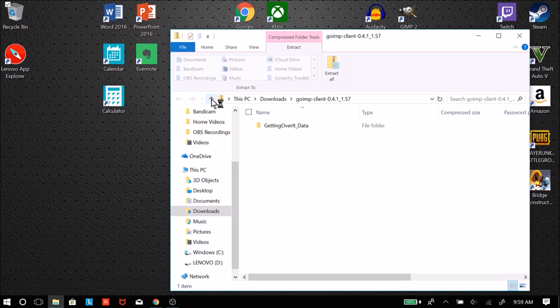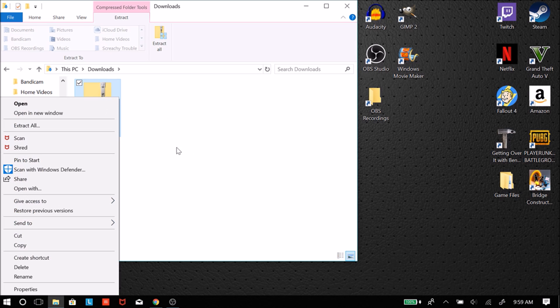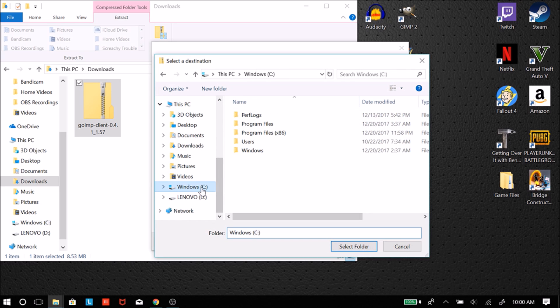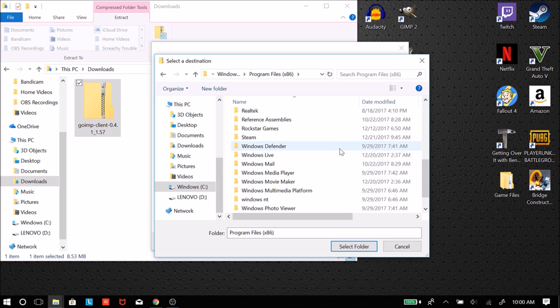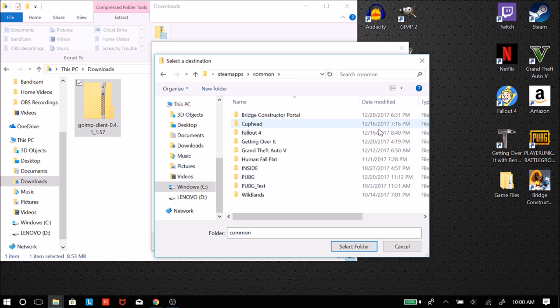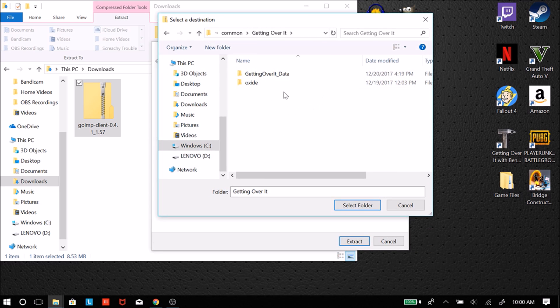So now we have the Getting Over It data in a zip file, and we need to get it into our Getting Over It with Bennett Foddy game files. The best way is to extract it directly into the game folder. When you hit 'Extract All,' you need to find the game file location. If you bought it on Steam, it will be in your C drive, Program Files, Steam, SteamApps, Common, and then your games.